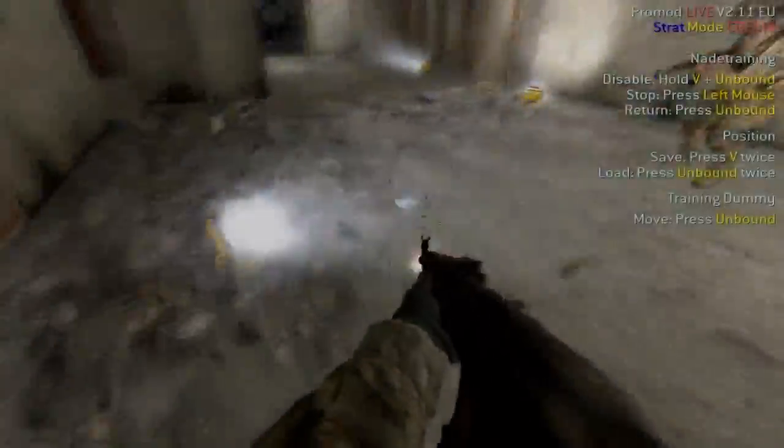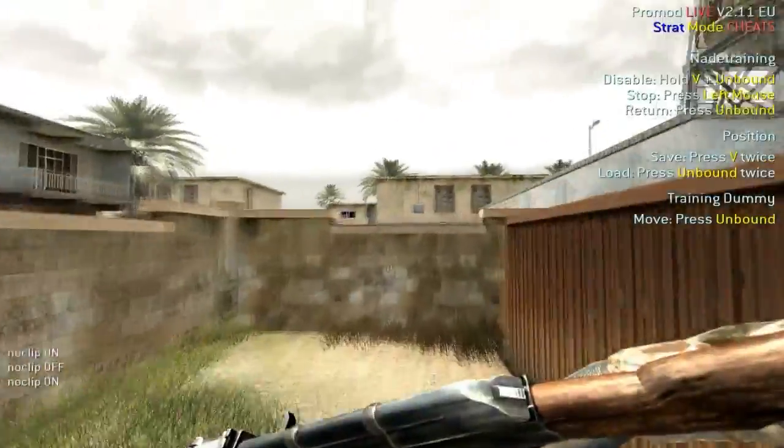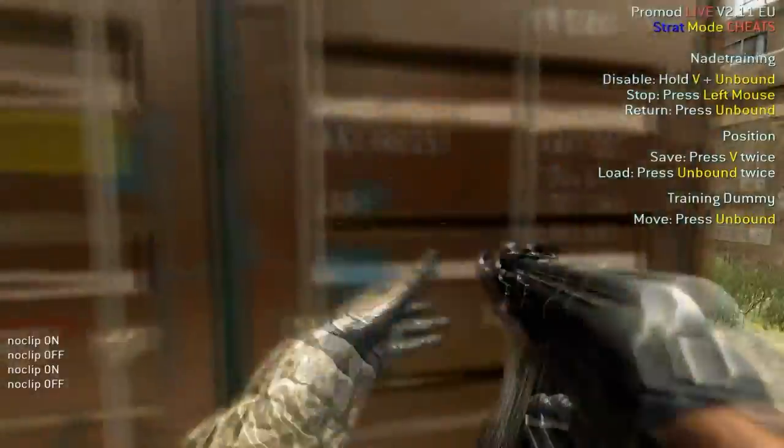Another good wallbang with the AK is to be able to hit people planting at the aid bombing site from behind the bomb. You basically sit behind this red container, then aim here and spray the wall.